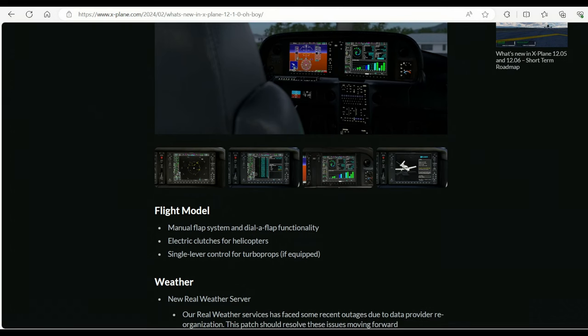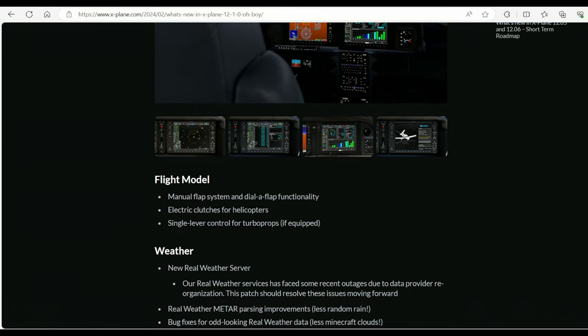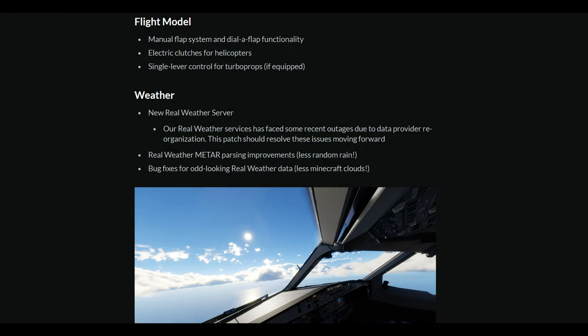Now a few things on the flight model: manual flap system and dial flap functionality, electric clutches for helicopters, and a single lever controller for turboprops.